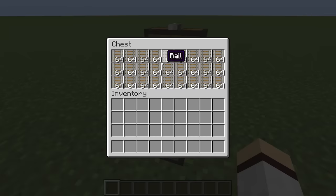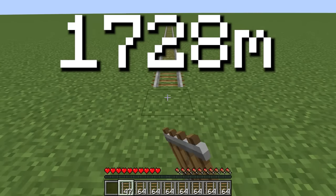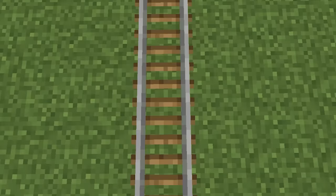A chest full of 64-stacked rails will provide a total length of 1,728 meters when placed. This equates to more than one mile, which is a lot of rails.